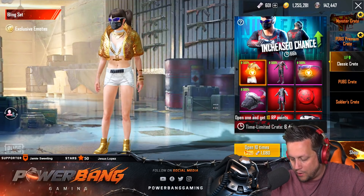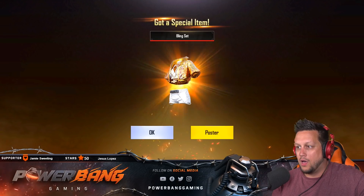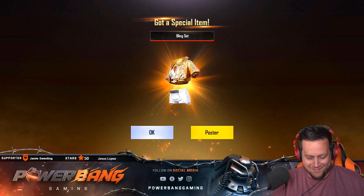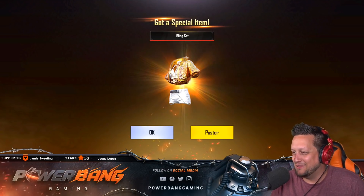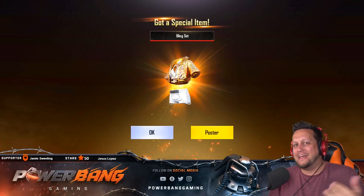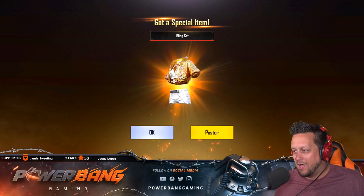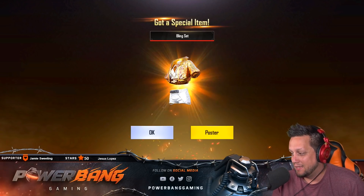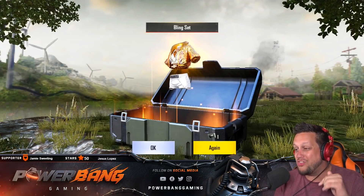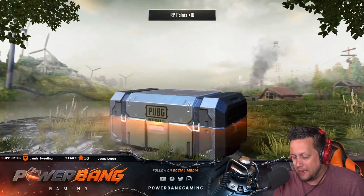I don't think I got the bling set when it came out, I kind of want it. So here's the deal - we're going to open one at a time and go for the bling set while we're at it. I'm smiling like a schoolgirl right now. My name is PowerBank, nice to meet you. What the hell - that's like two mythic pulls out of three things?! I'm speechless, I'm dumbfounded. Yo! This was one of the only mythic items I missed - yo, I'm so stoked right now! This turned from a crap opening to a really good one.